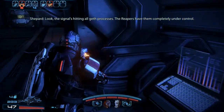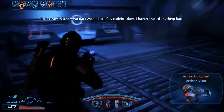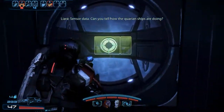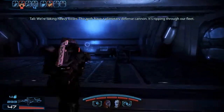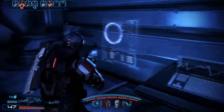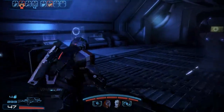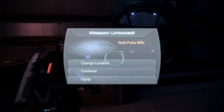The signal's hitting all Geth processes — the Reapers have them completely under control. Can you tell how the Quarian ships are doing? We're taking heavy losses. The Geth have a planetary defense cannon — it's ripping through our fleet. Why do we need to find the operations center? Wouldn't any access console do? No. Anything we do here, the Geth could counter — too many fault checks and redundancy levels for what we need to do.